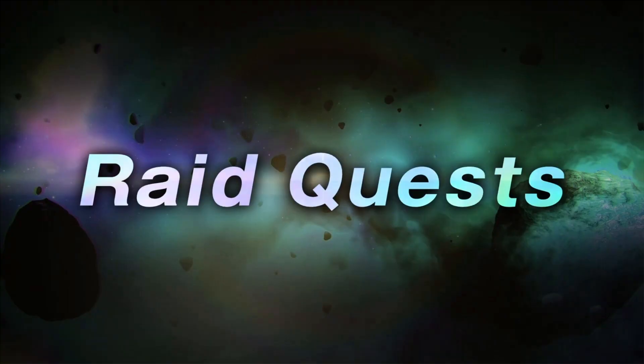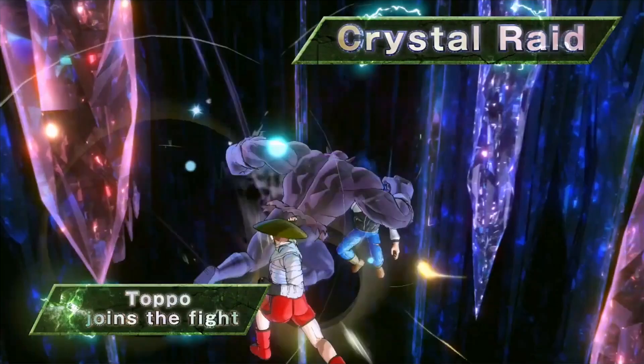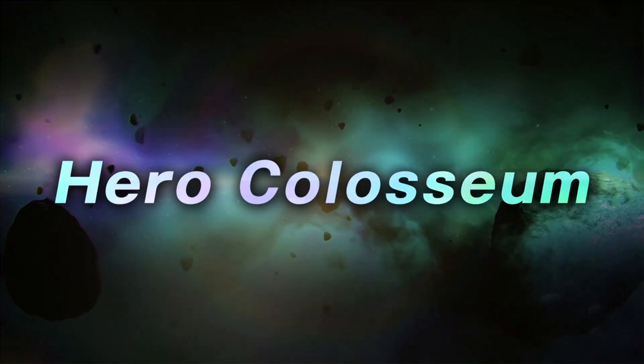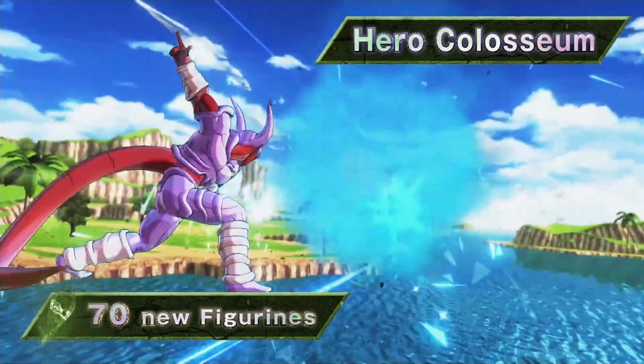New Raid Quests — three new ones: Supervillain Super Buu, Supervillain God of Destruction Toppo, and PyCon as a Crystal Raid boss. So now we can do one versus six playing as Toppo — you can see him just crushing the CAC's head. Crystal Raid: Toppo joins the fights as a Crystal Raid boss.